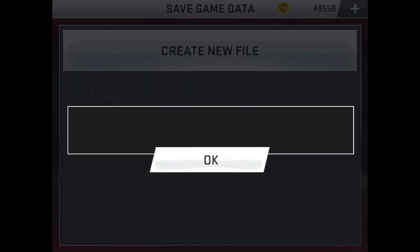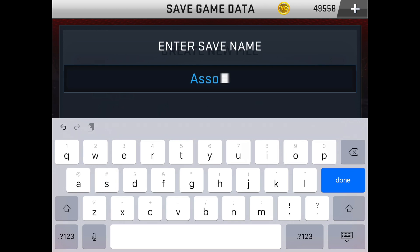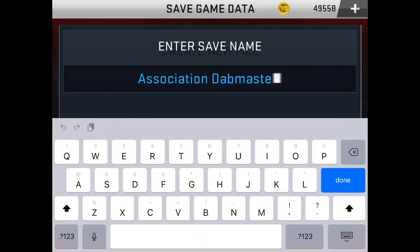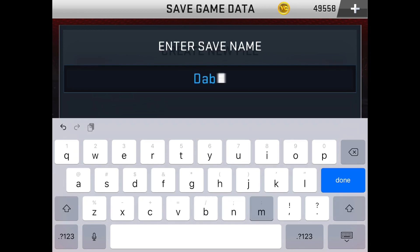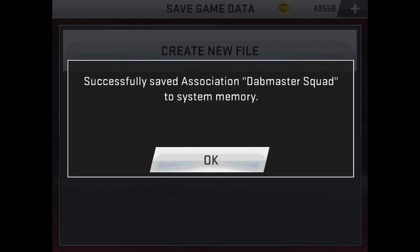Now we've got to choose the team name. I deleted the association by mistake — we'll go with Dab Master Squad. That's what we're going to call our team, even though we're the Philadelphia 76ers.